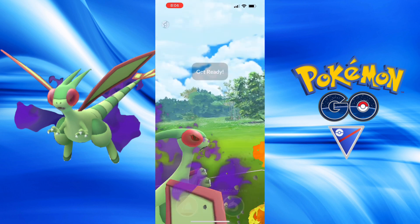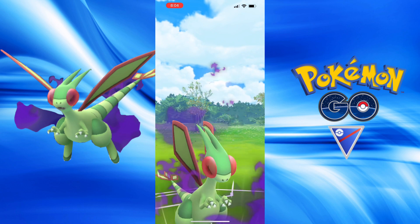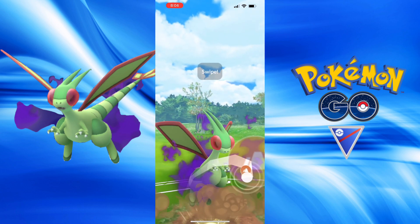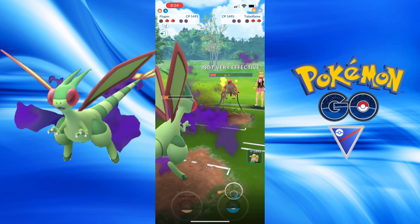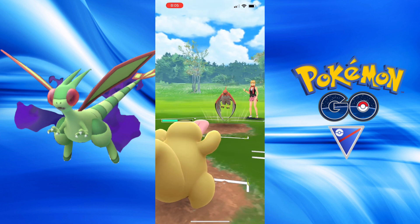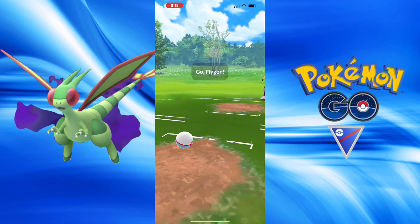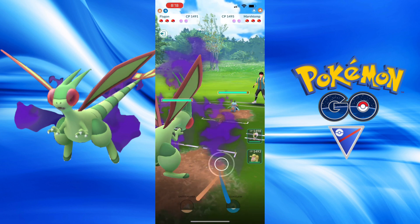Let's see what comes up next — it's the Talonflame. This is actually tricky, I should have gained more energy. This is really tricky, I don't think this is going to be enough. They have a move — is it Fly? It's Brave Bird, and that's a loss for me. Close battle, but just could not close out against the Talonflame.